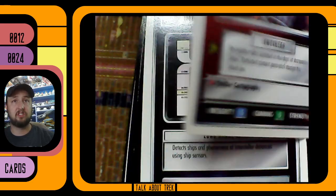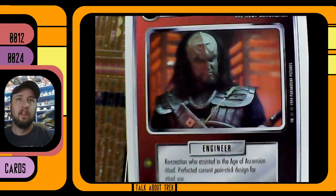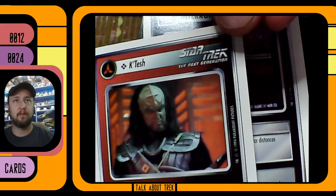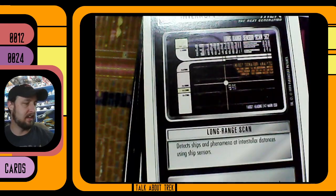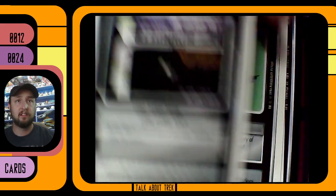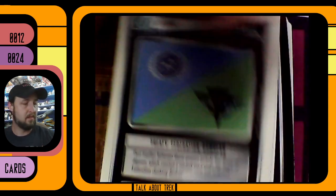Okay, so the first card we're looking at is Katesh. Do you know who Katesh is? I don't remember the episode he's in, but Katesh is John Tesh, who is like an actor and maybe a talk show host or something. Anyway, that's Katesh the Klingon played by John Tesh the actor. Next card — interrupt — a long range sensor scan. And then this is an event: a Treaty, a Federation-Romulan Treaty. Nice.